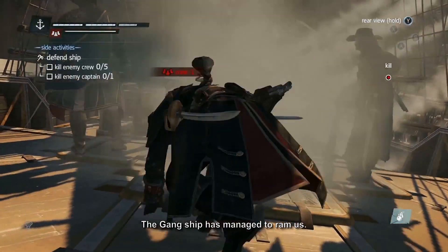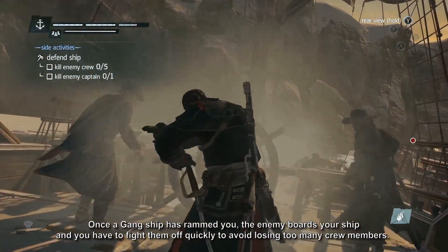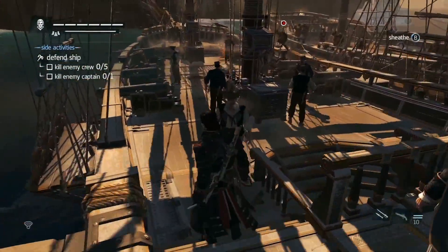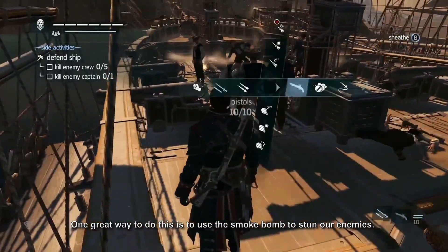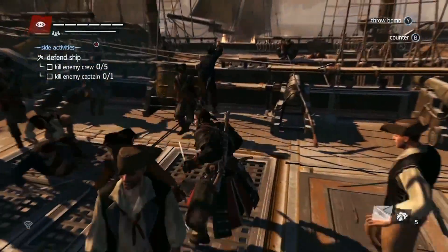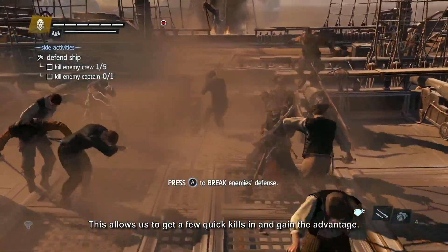The gang ship has managed to ram us. Once a gang ship has rammed you, the enemy boards your ship, and you'll have to fight them off quickly to avoid losing too many crew members. One great way to do this is to use the smoke bomb to stun our enemies. This allows us to get a few quick kills in and gain the advantage.